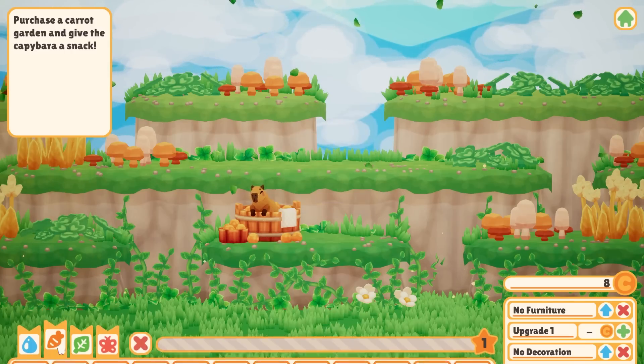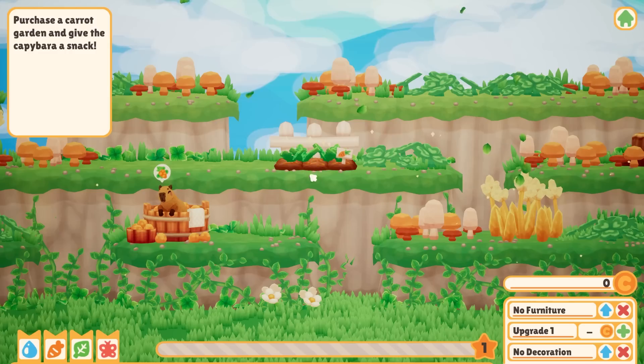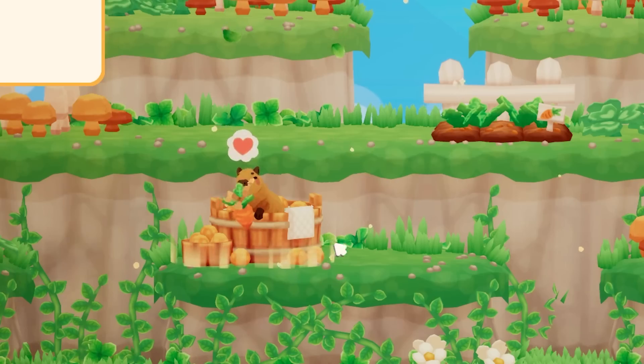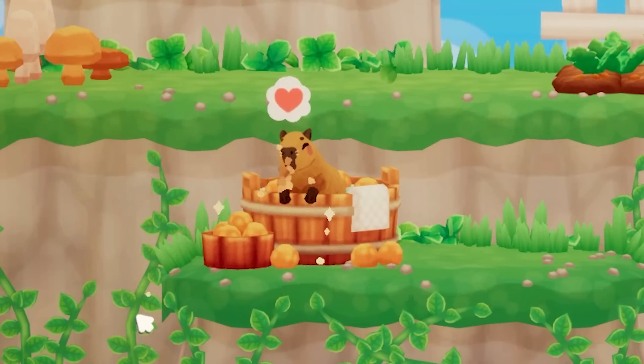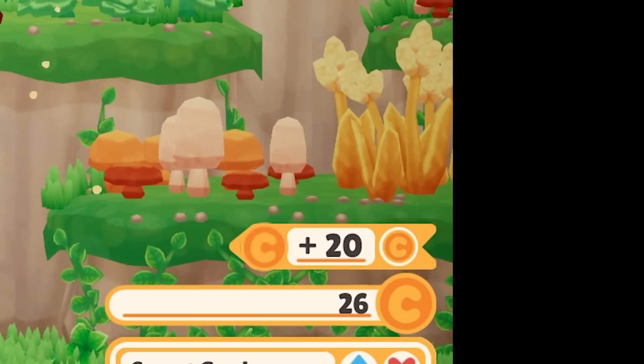It's gonna give me money — I got a carrot! So we can purchase a carrot and plant it up here. Now we have a carrot garden and I guess we have to wait for the carrots to grow. Oh, there's one here — eat up, buddy! Yay, he's so happy. That should give me some money. I got 26 coins now.